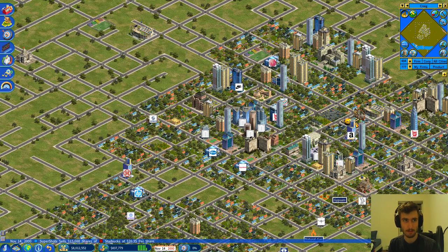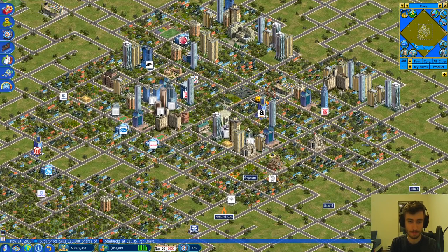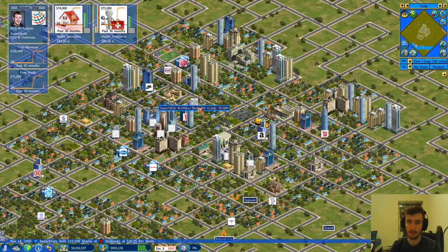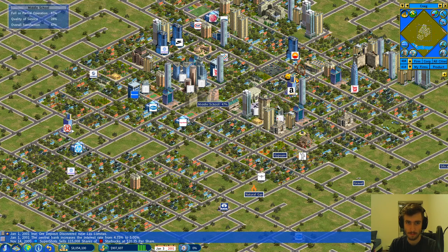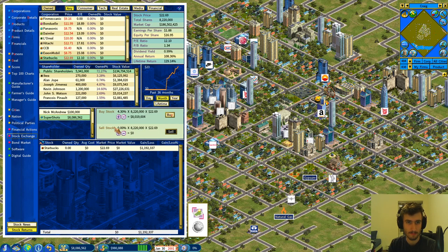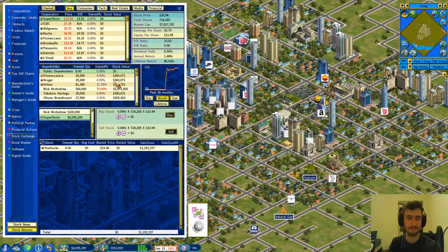We have about eight million to work with now. We sold a little prematurely but that's fine — I think we can let the cash build up. A stable income from an apartment will be more reliable than even this little shop. We're a long ways away from a bank, that's for sure. A lot of competitors are popping up. Starbucks is surging — Super Shots is stable.